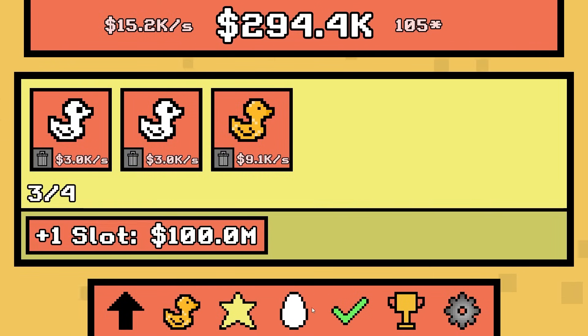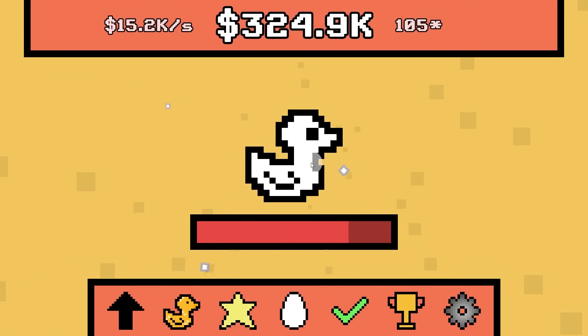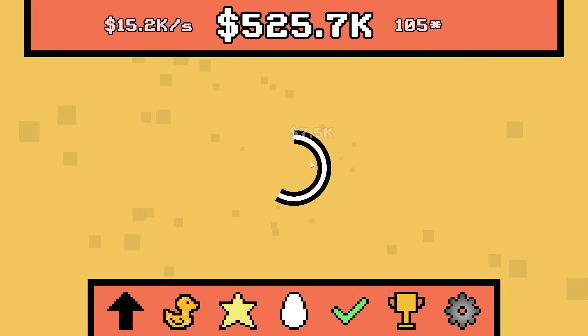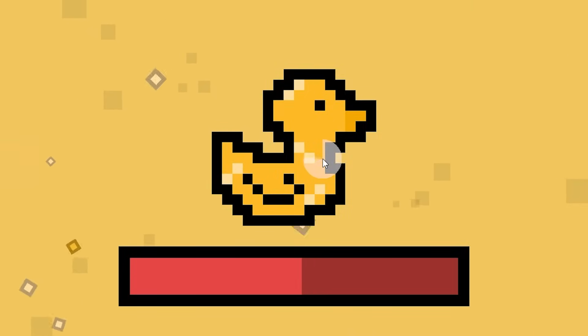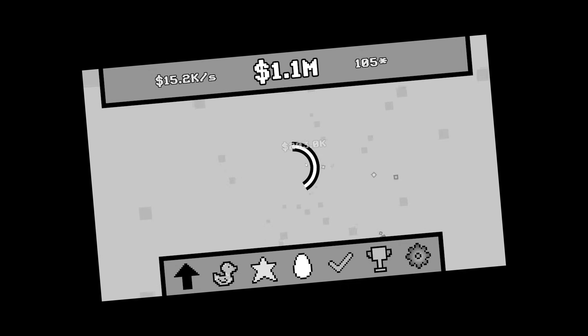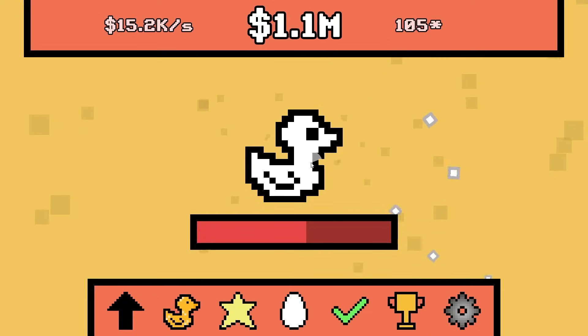We can get another slot — let's do that. Now we can actually get another ghost duck and then we'll really be making the big money. Not that time — apparently I suck at luck. Another golden duck — I will gladly take another one. Here we go — am I going to be two for two? No, but I will take a ghost duck — that's fine. Apparently I'm not allowed to have another ghost duck. That's just not good enough, but this is a golden duck and we will take one of those.